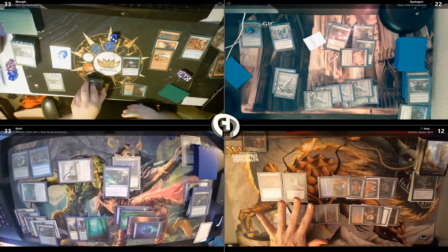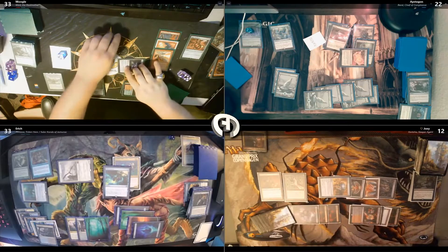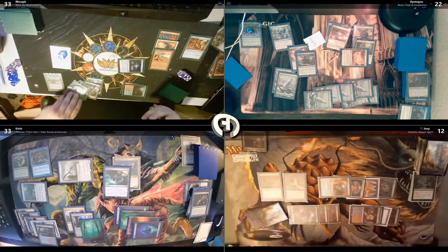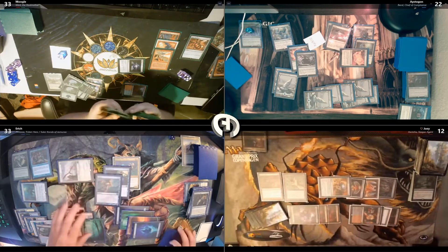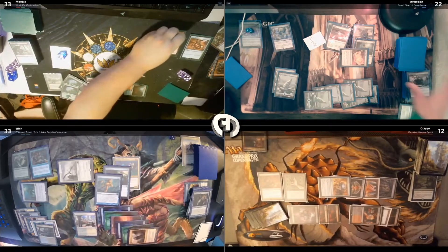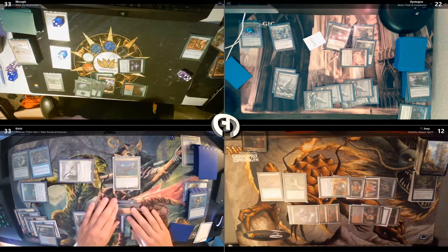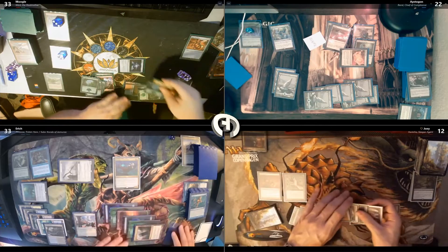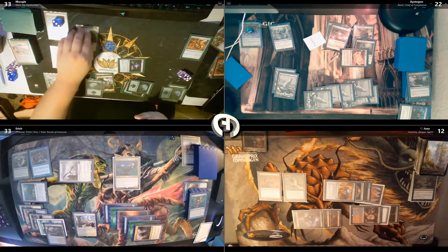I'll draw four and then discard one — I'll discard an Island. I'll play another Island for turn. Pay one for Rhystic for a Mox Amber. I'm just going to activate Xantcha — four. Paying for Rhystic, I'm going to cast my Commander again. I'm going to go to Combat. I'll swing Xantcha at Eirich. Tap one and sac my Mind Stone to draw a card. Tap two for a Cabal Ritual. I'll use three of this five to tap into Xantcha again and draw a card. I'm going to play this Swamp, use one for a Blood Pet, use the other to tap into this Jeweled Amulet.